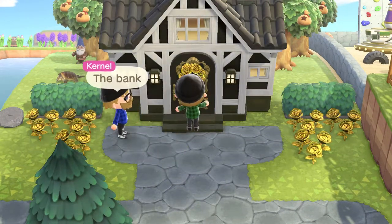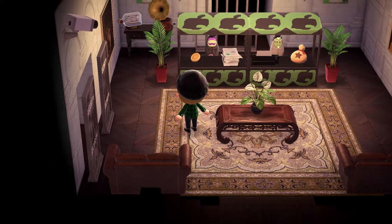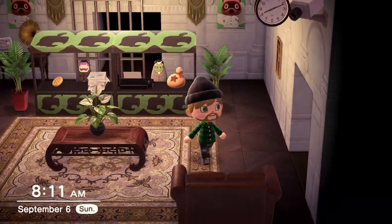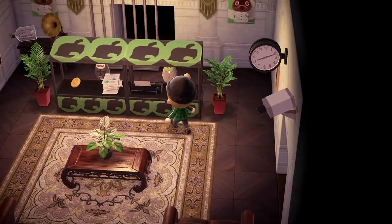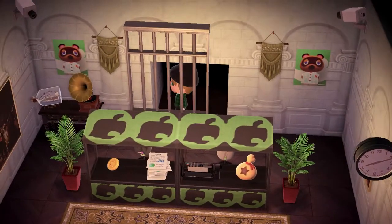The bank. Let's go check it out. It makes sense - gold roses. And with the money trees in the back too, that's cool. Look at that - it actually looks like a bank lobby, with the security cameras and the ever-looming Tom Nook.